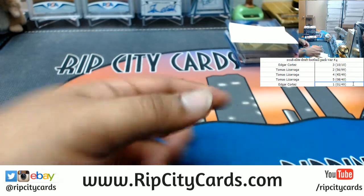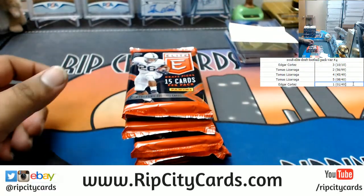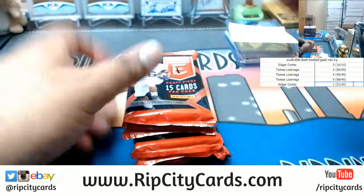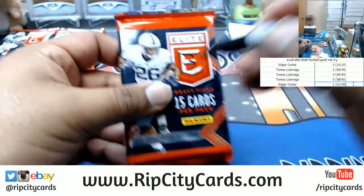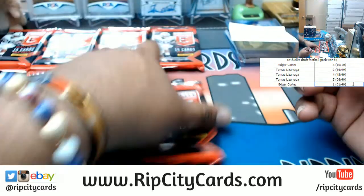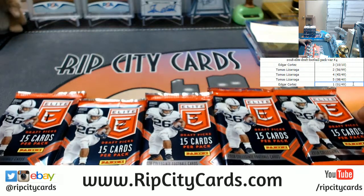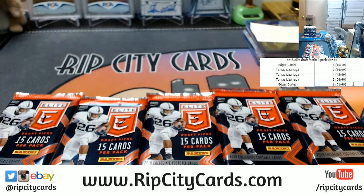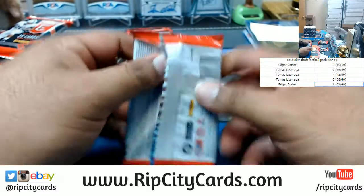Edgar says let him pick two packs. All right, so I'm gonna take them out, number them, and then Tomas, you pick two packs, bro. That's what's up man — showing love right there, that's what it's all about. So we got number one, that's number two, this would be number three, number four, and the number five. So pick two numbers one through five. My man says two and four.